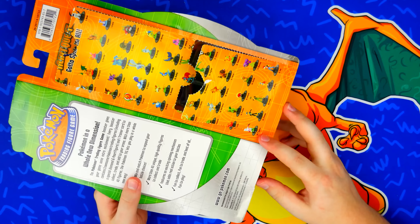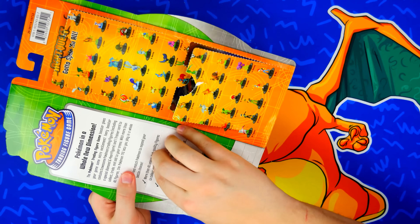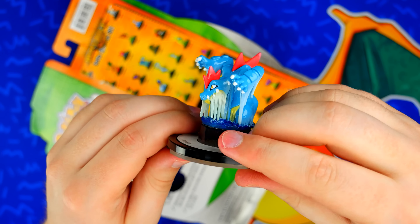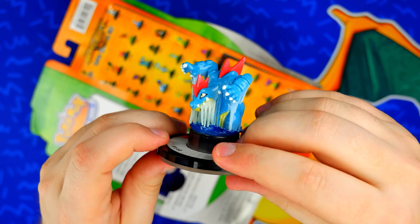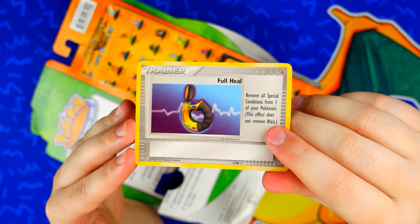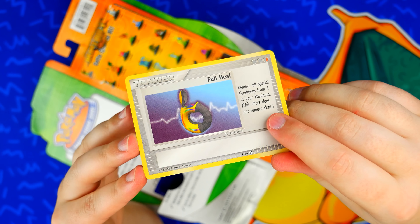For the other secret figure we got Feraligatr. You can get Feraligatr in the Riptide set, which for someone having a hard time getting that set would be a great pull. Since I already have one I'm not disappointed — it's a cool figure and now I have one for an opponent to use. I think I'll just keep the doubles. The trainer card for this one is Full Heal: remove all special conditions from your Pokemon. I'm glad I'm getting these because they're actually kind of hard to get your hands on.